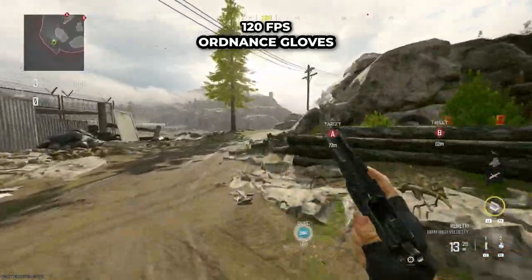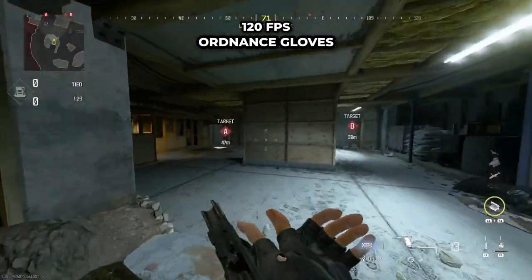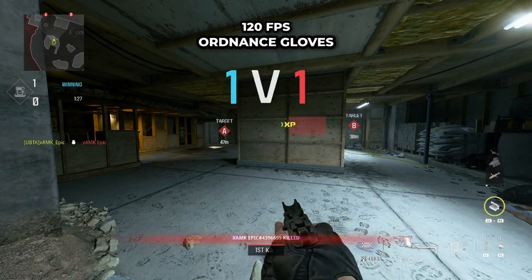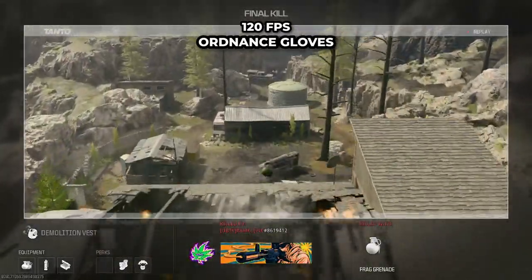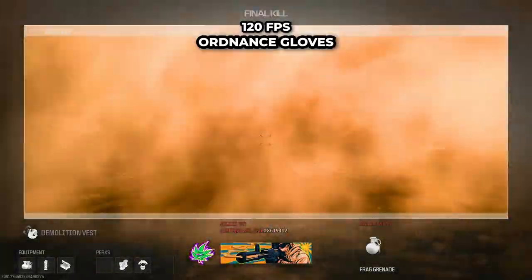Now onto some grenade spots — you'll need Ordnance Gloves for all of these. For the first one, run up to this bunker and throw just over that telephone pole in the distance, so you're horizontally in line with the telephone pole close to you. Throw and this should take anyone out just coming off the spawn area.